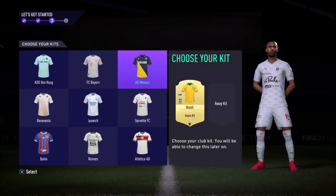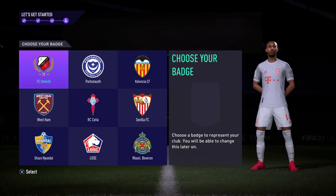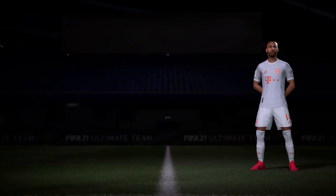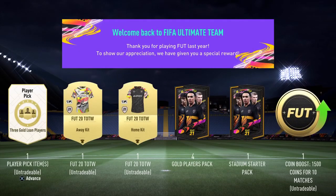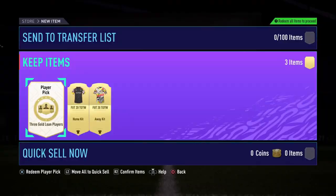Same thing with the away kit — I chose the Bayern away kit. Between all the badges I decided to pick the Valencia badge. I have some packs to open because I'm a returning player; I'm a FIFA founder and I've played since the very first Ultimate Team.